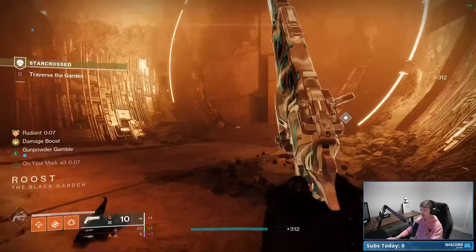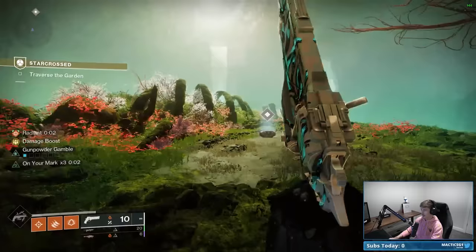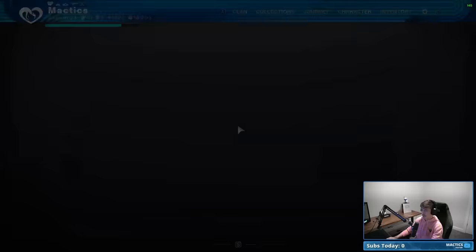Run over to the back of the room, pick up your chest, and you'll have the brand new Wishkeeper Exotic Bow. If you found this helpful, a like and subscribe would be appreciated — but no worries if not. Hope this helped, thank you so much for watching, and as always, have a great day.